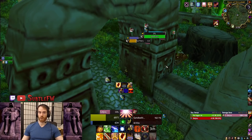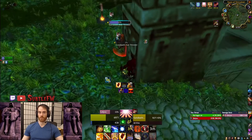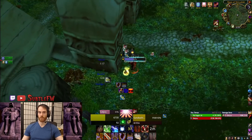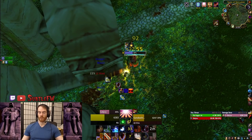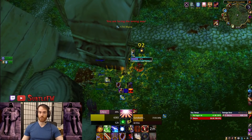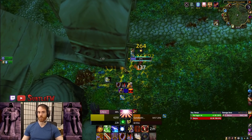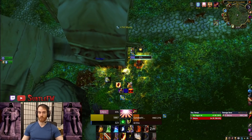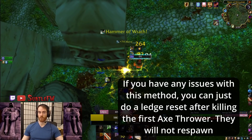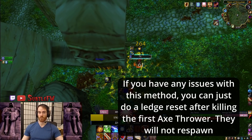While fighting these two, your Forbearance is going to wear off, so you have two options: you can use Avenging Wrath to kill them a little quicker, or if you want to be more cautious you can save it for a BOP in case you take an Axe Flurry chain — that's when you can die here. You can cast your BOP while you're stunned, and you can also bandage during that time too if you want.